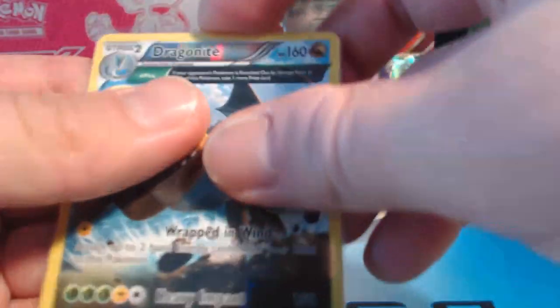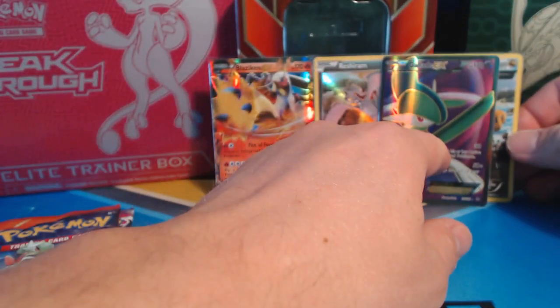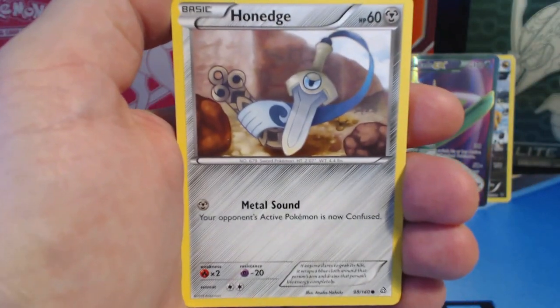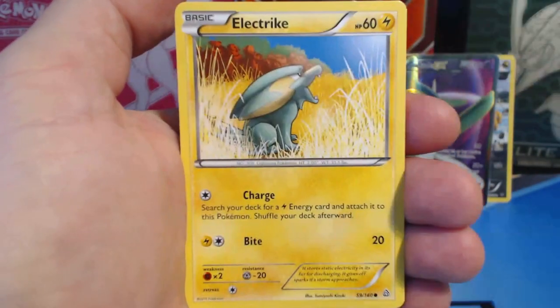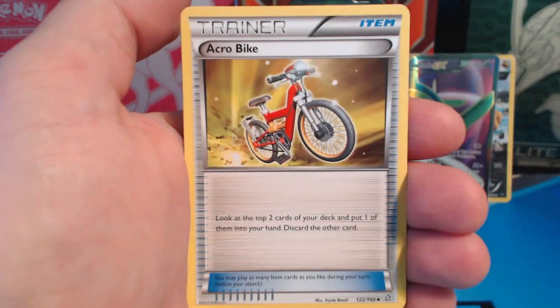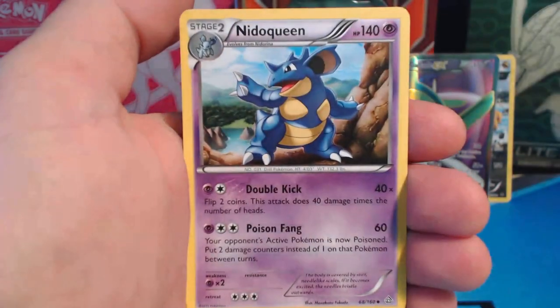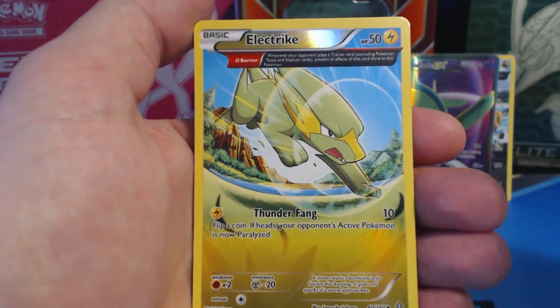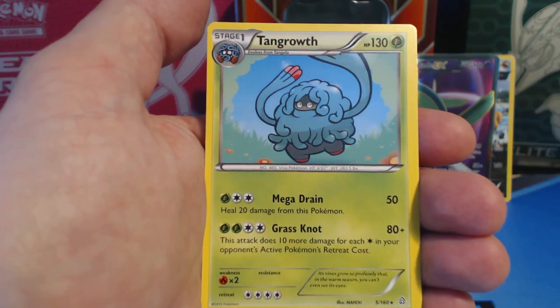So two holo rares and one EX full art — we're doing good! We are only two booster packs in and we've got two more to go. Time for some Primal Clash: Honedge, Hippopotas, Electrike, Feebas, Skiddy, Mr. Mime, Aggron, Nidoqueen — nice reverse holographic ancient trait card, beautiful — and a Nidoking rare.